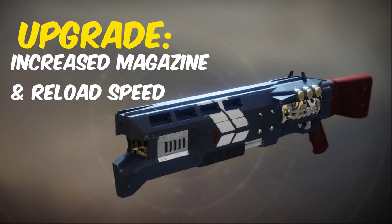The Legend of Acrius of course drops from the original Leviathan raid, but specifically on the prestige version, and it can come from any encounter. The upgraded catalyst gives it increased reserves and allows you to hold up to 6 shots in the magazine instead of 2.